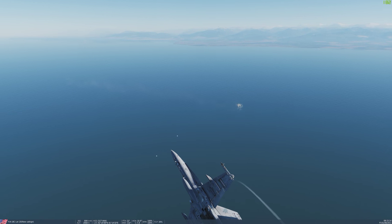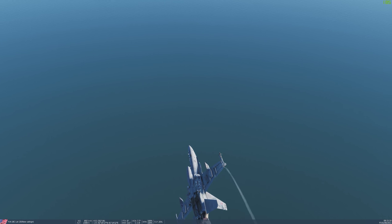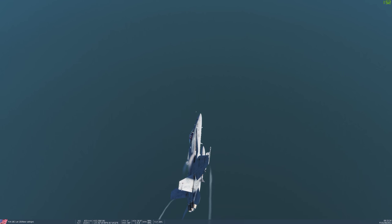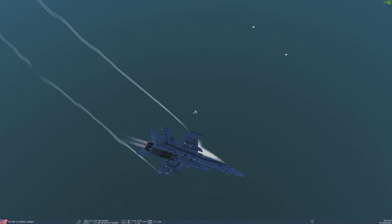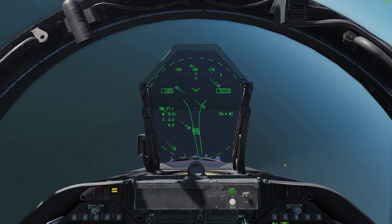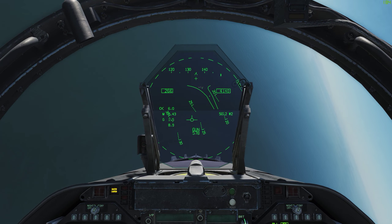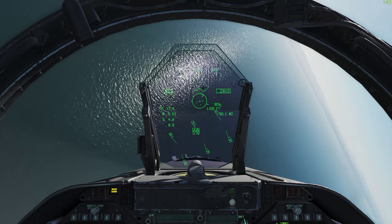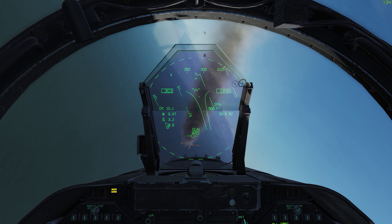Next up, we'll gun this guy. To gun him, I'm going to press the cannon button, which I showed previously. Going way too fast, but that's okay — deleting speed is quite easy. Now I'm still in boresight mode. What we do is we just put the pipper on him, and try to make it stable for a moment, and then we can shoot. That's the end of him.